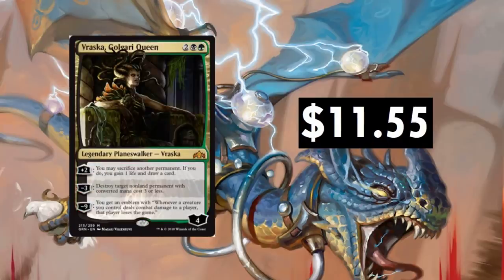Vraska, Golgari Queen at $11.55. This one dropped since release — I think release was about $15. It climbed a bit and then tapered off. But this is a card that sees a lot of play, especially in that Golgari deck, and there are several different brews for it. All three abilities are great. That minus nine — I've noticed it but have not actually won a game with it; the opponent conceded when the damage alone would have killed them anyway. $11.55 — I'd say that's a fair price. Depending on what Golgari does in upcoming tournaments, it could go up.